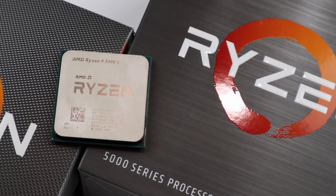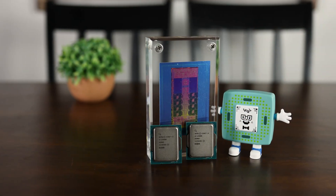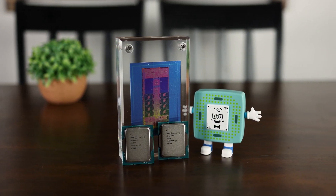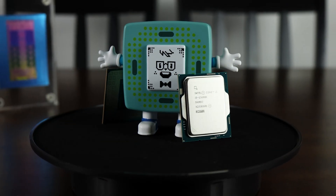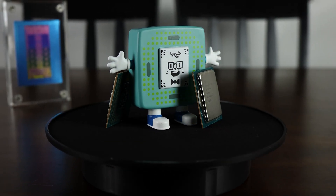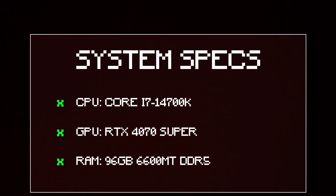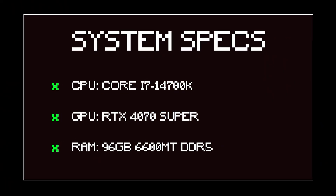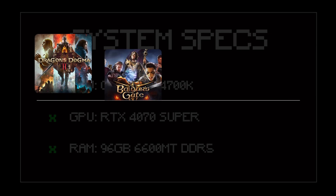From what I'm hearing, AMD might actually benefit more than Intel, and I can't necessarily confirm that, but even on an Intel 14700K system I'll be testing today, I found some pretty significant differences. Here are the rest of the system's specs. In any case, let me show you just how drastic it can be across nine different games.